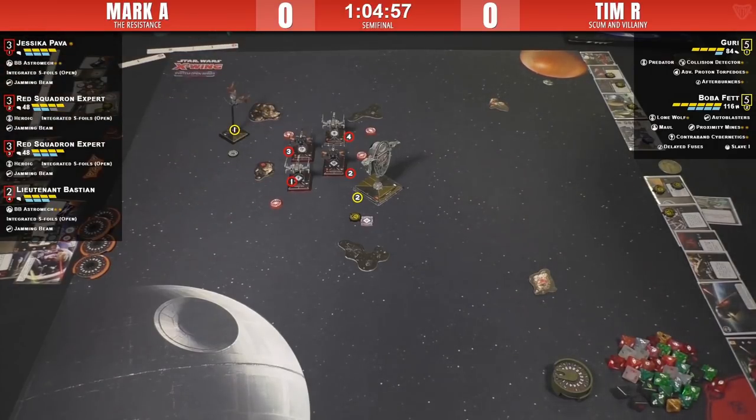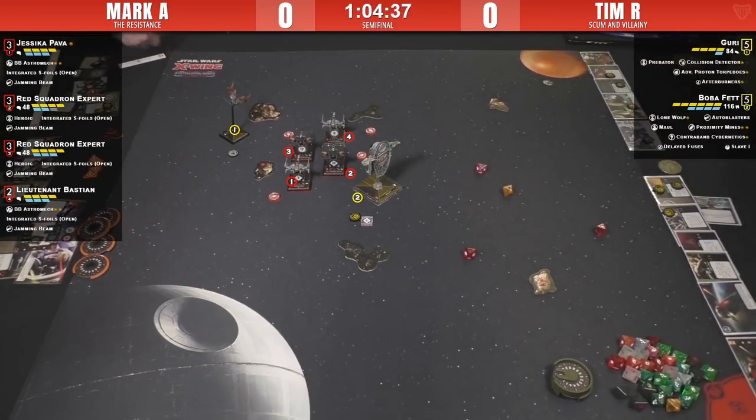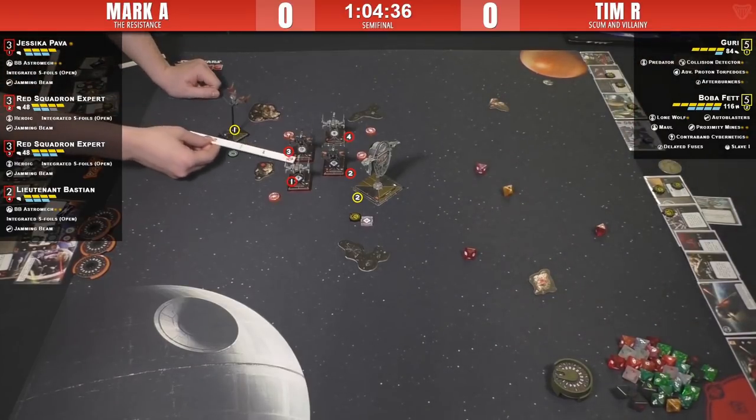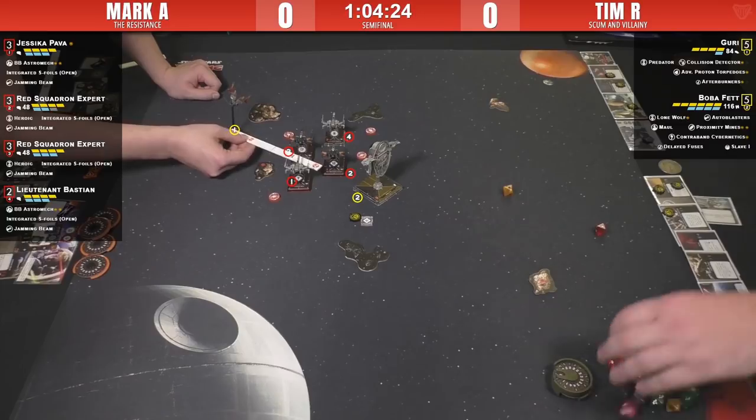Tim is figuring out who to shoot — he doesn't want to shoot at the one with range, he wants to focus fire with his Boba shot. He didn't want to shoot Jess, and didn't want to take the range-two shot with the damaged one, so he's decided to take the range-one shot he has. He should have Predator here. It's close — looks like he has it. Only Bullseye on Jess — so two hits.